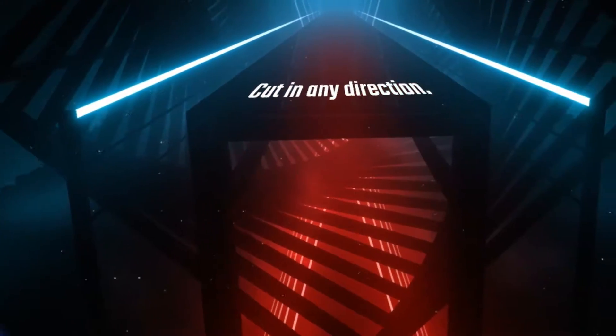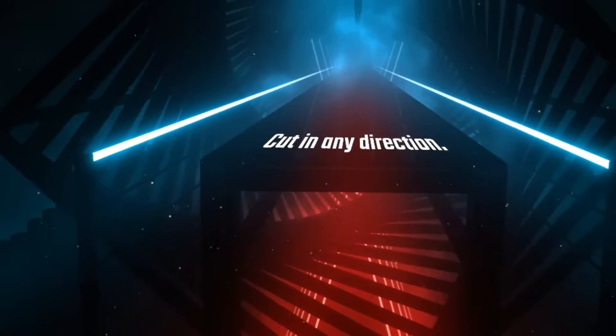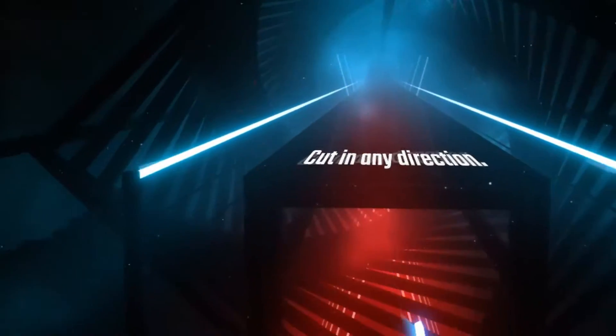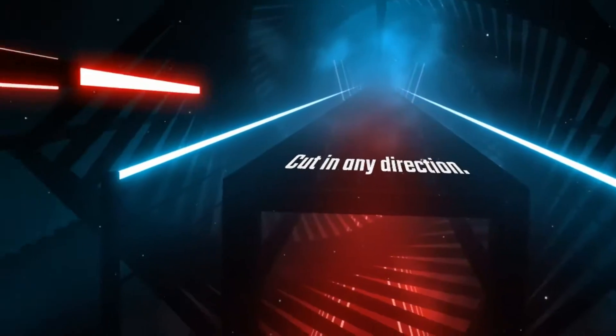Then you will have the tutorial activated, but what you have to do now is that you actually have to slice the cubes with the different colors. For example, the red one will be sliced with the blue saber and the blue cubes will be sliced with the red saber.